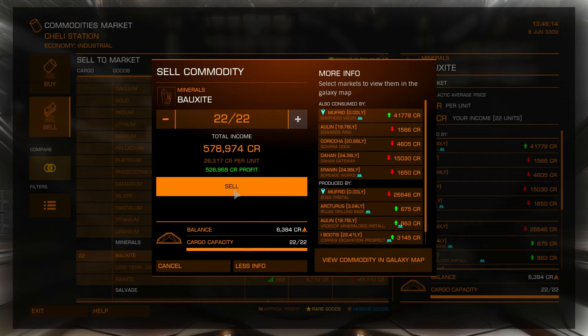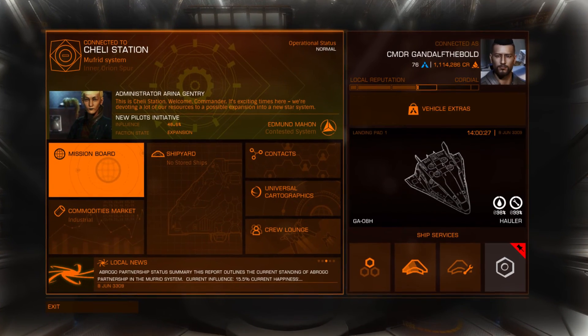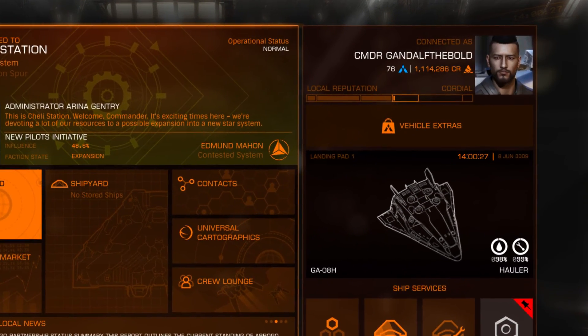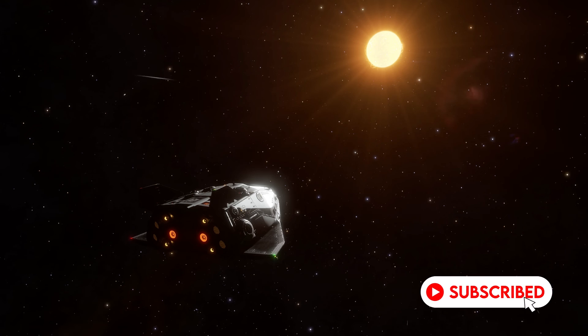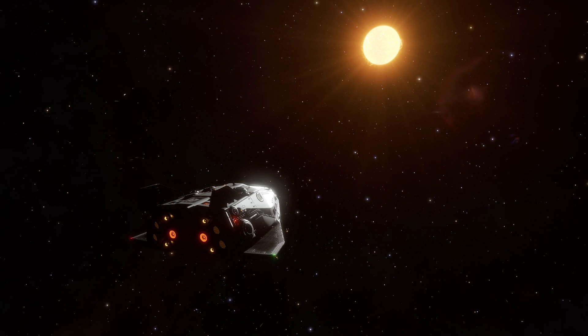Now you can go back to the trade routes list on Inara and find the next route to do another run, and before you know it you will have your first million. So what's next? You can buy an even bigger ship and keep doing trade runs and be a space trucker, or you can get into mining which is much more profitable and enjoyable. I have a video guide for making a mining ship for under 2 million credits — I'll leave the link in the description. Let me know in the comments if you would like to see more tutorials like this.